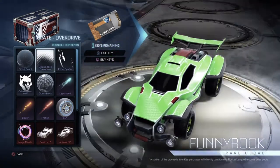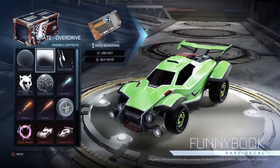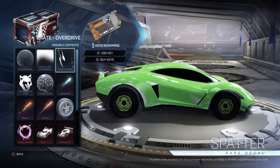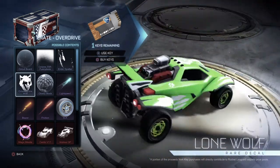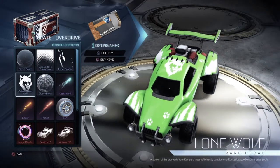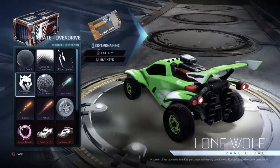Then we have the Octane ZSR funny book — so funny, not really. Then we have the Endo Spatter, which we managed to see in the Rick and Morty GIF that showed all the items. Then we have the Octane Lone Wolf. This actually looks pretty cool just for a decal. It has that wolf on the top and the wolf paws and some scratch marks on the side. It looks nice.